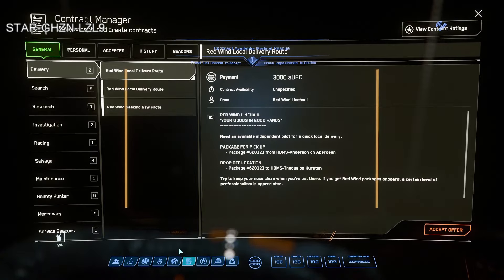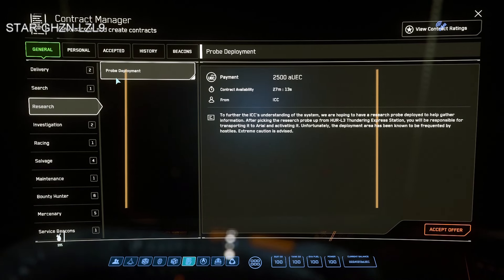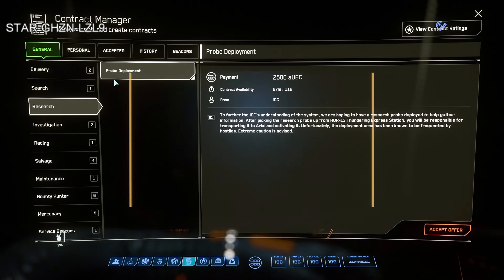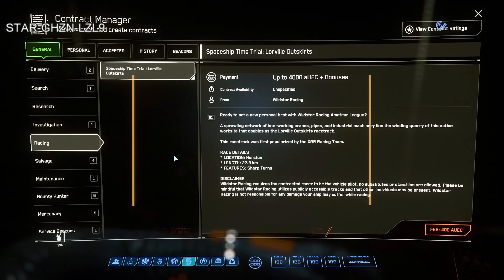You could of course do delivery missions — picking up a package, putting it in the ship interior or in the cargo box in the back. The searching missions are about finding a different location — very much like the probe delivery missions. Investigation missions have you flying to a location and searching it on foot, sometimes a cave or a crashed ship. There's also racing.